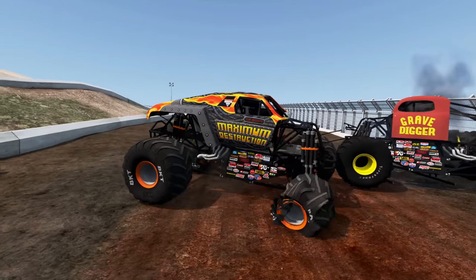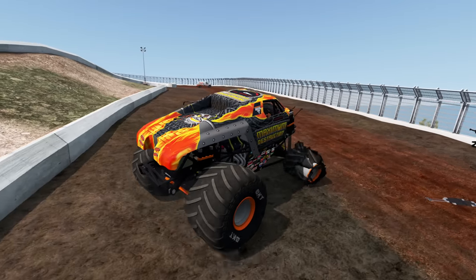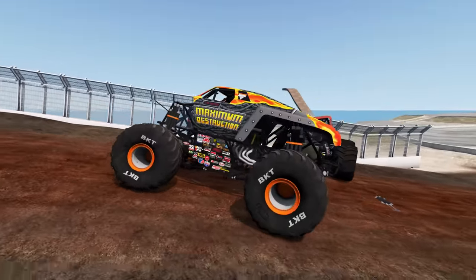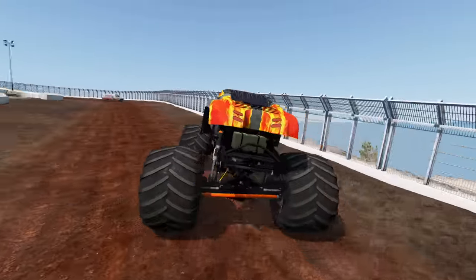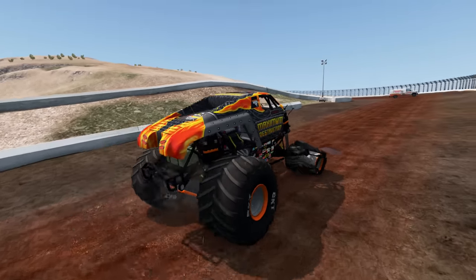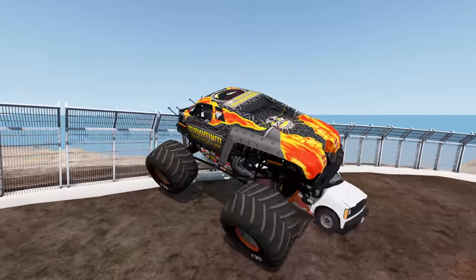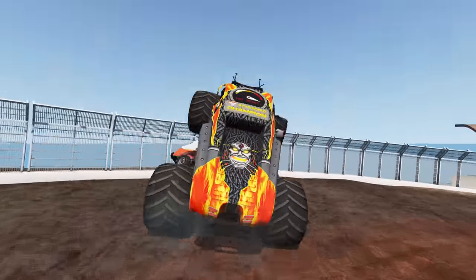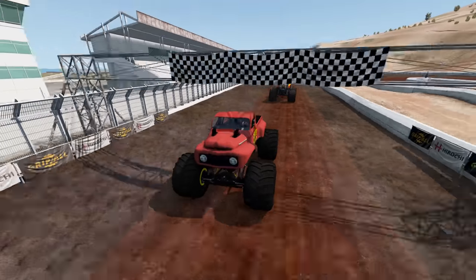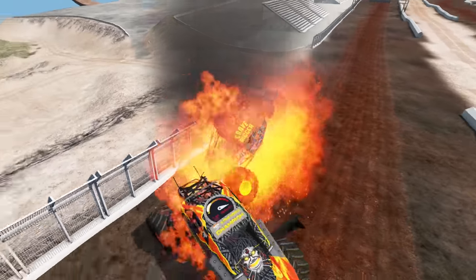Wait a minute, Max D's still going. I think Max D's going to try to finish the race. He's got some major damage. He's trying to get backed up — all he's got to do is crash into the Dunkin' Donuts van to get the win. Here he goes. And Max D comes away with the win! What a race, and what a way to start off the events. Check out this replay. Whoa, what a crash.